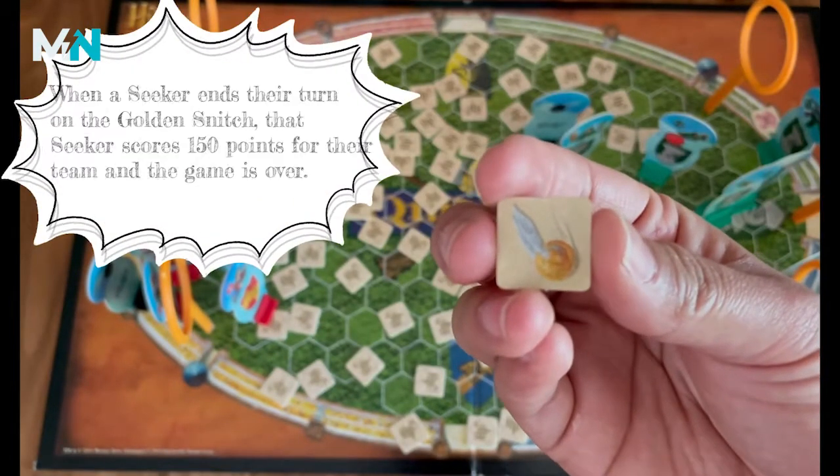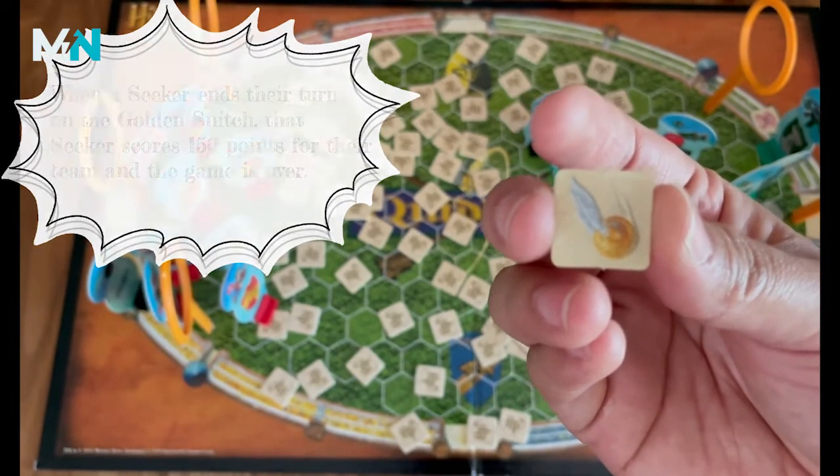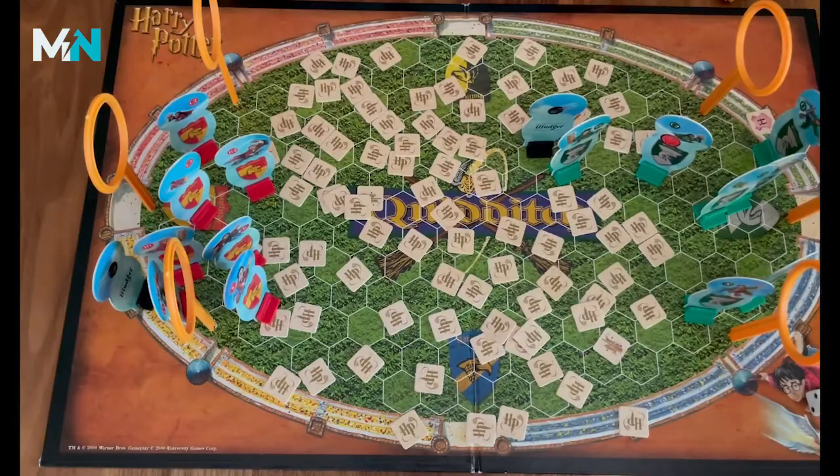The last token that you can flip over is the snitch, which of course awards the team 150 points and wins the game. The team with the most points wins the game.